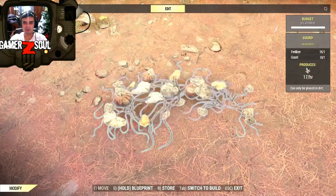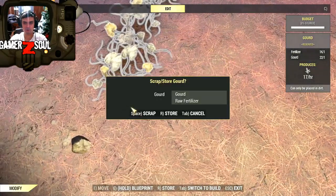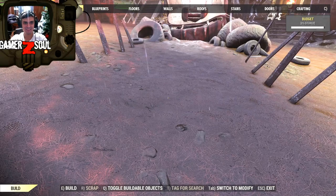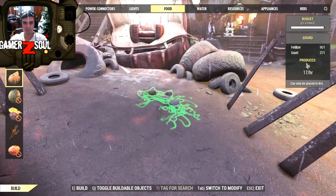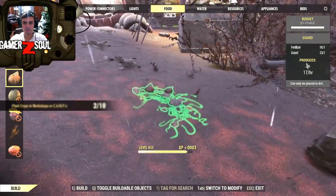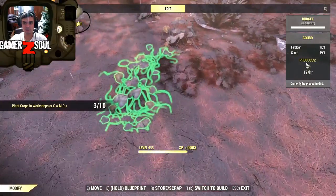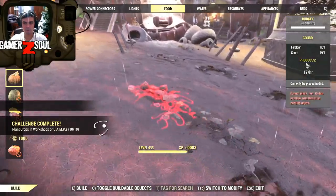Let's get started with the first one. Whatever, let's just scrap it all. Probably forgot. Okay, we'll go to food, food, food and start building these things again. Yeah, I hit the budget already. I think I have seven of them. I know I had nine.